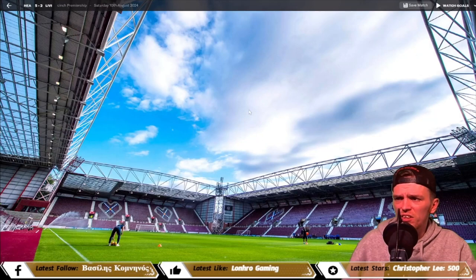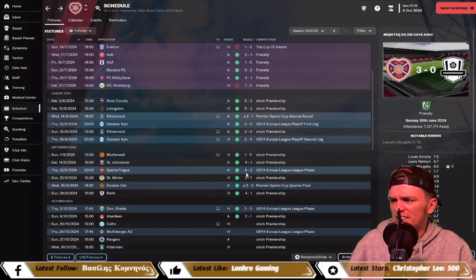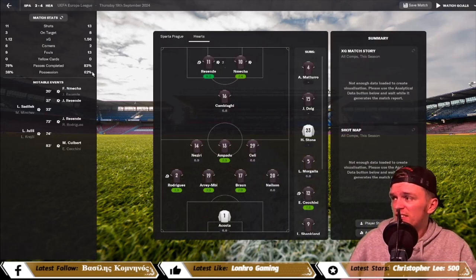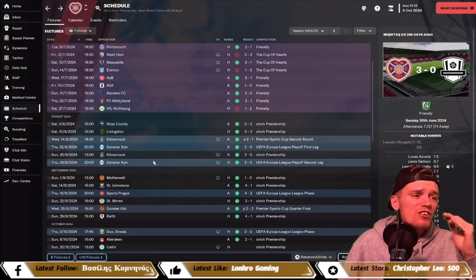Looking at the stats for the Livingston game with a full-strength team: 71% possession, 22 shots, 11 on target. Against Sparta Prague with a second-string team, we still had 62% possession, 13 shots, and 8 on target. That game was closer but it was a second-string team against a very good Sparta Prague side — the formation holds up extremely well.